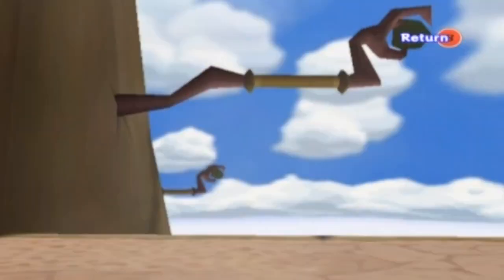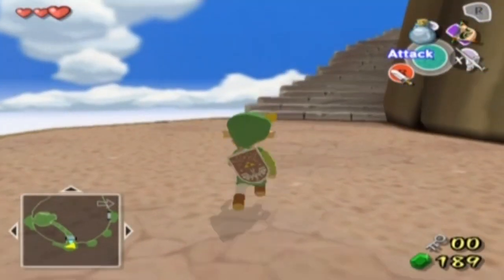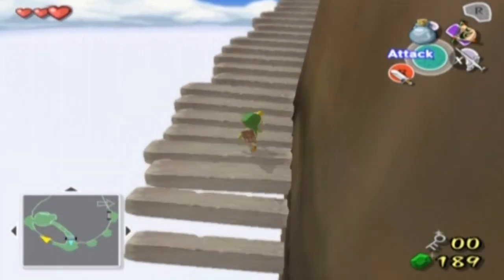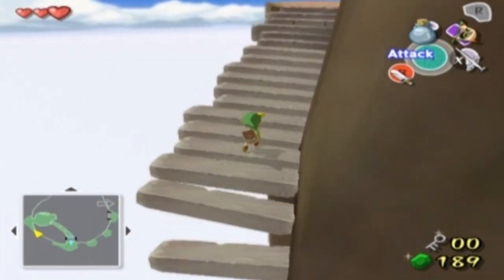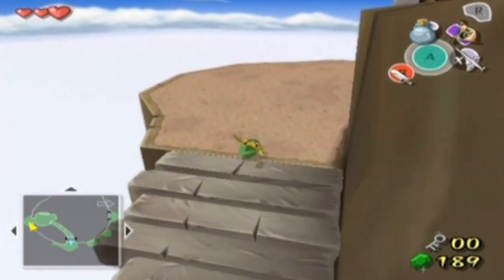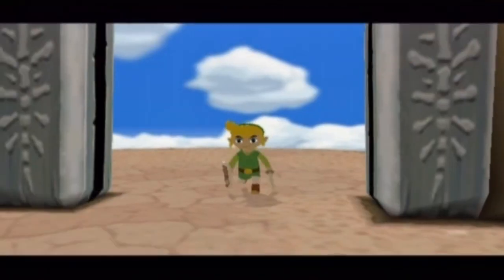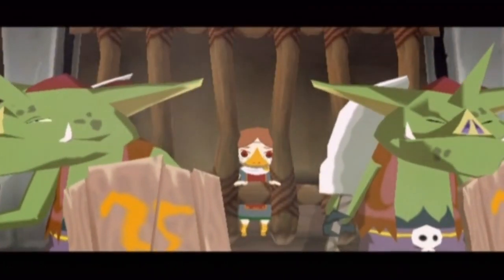There's one of those hookshot poles that leads to another one. We don't currently have the grappling hook, so we're going to go ahead and grab that now. But the stairs are falling away - just hurry up. Now in here, this is like a little gladiator's arena, and who would have guessed that Medli would have been captured?